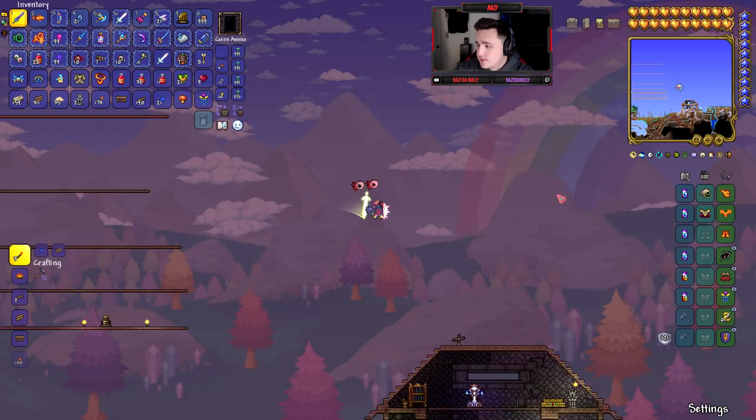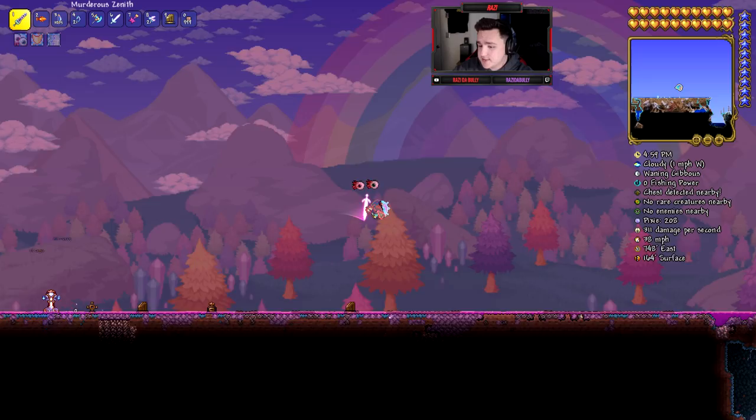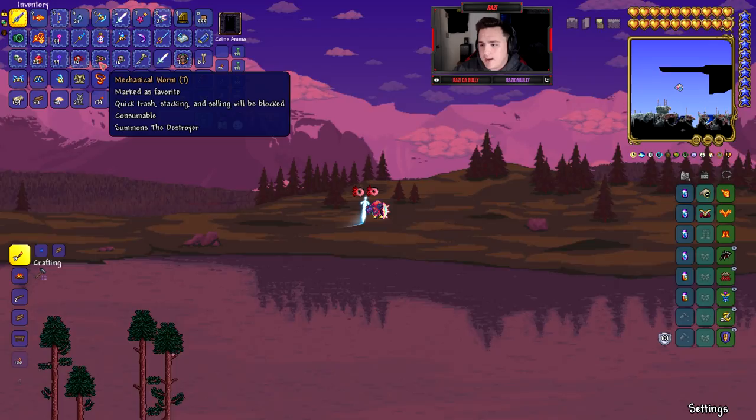I'm going to use my Zenith — we're super geared up with Solar Flare armor and a bunch of good accessories, including infinite flight. I thought that might have been the butterfly but it's just a pixie. Anyway, you can see right there the Terror Prism in the inventory.